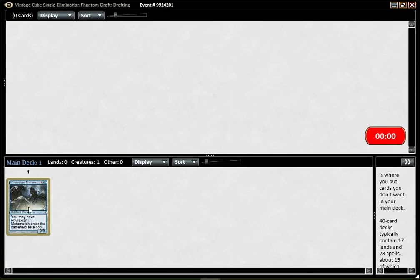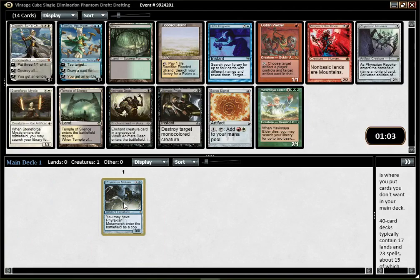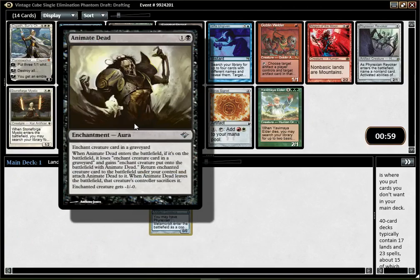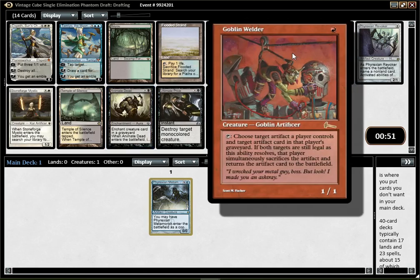I like that card a lot and I also kind of wanted to play an Artifact deck recently, and 3-mana Metamorph is pretty good. If I first pick Griselbrand it would be a fairly easy Animate deck here, but since I kind of want to go into the Artifact theme, maybe I should pick Goblin Welder here.